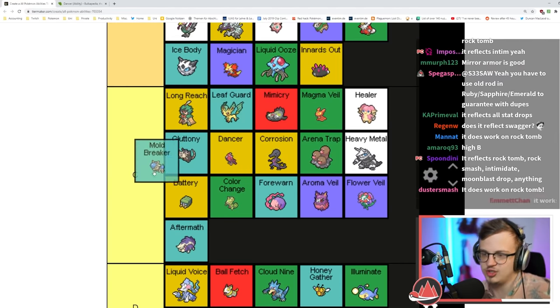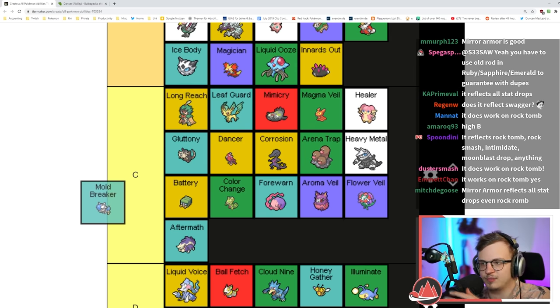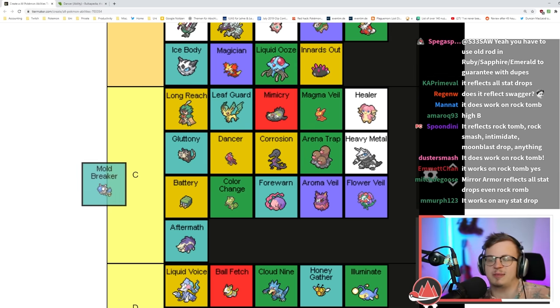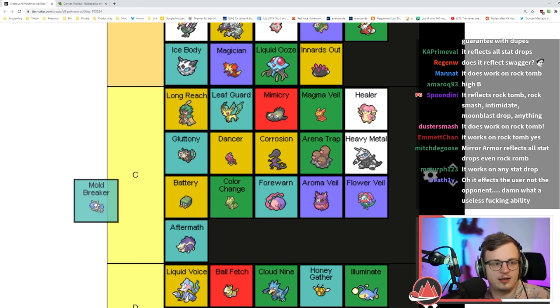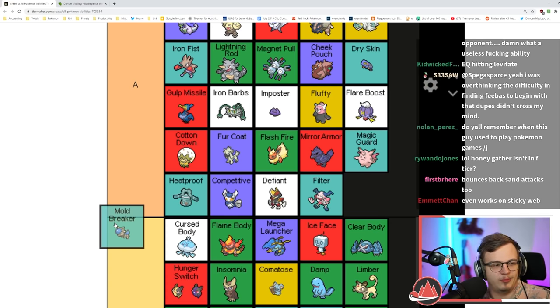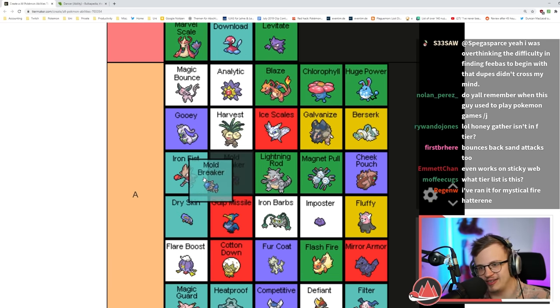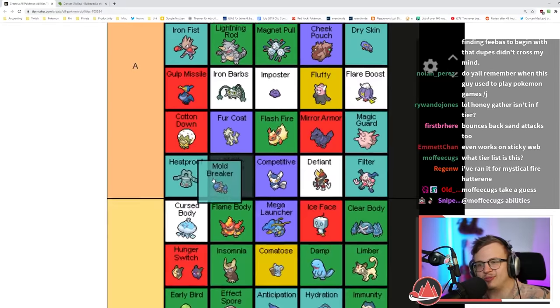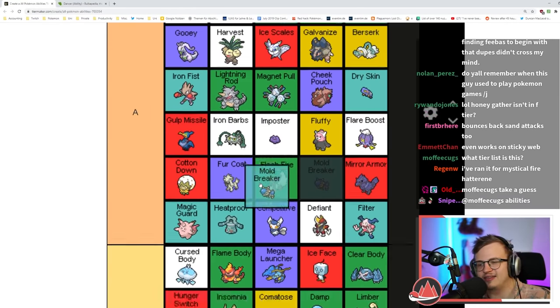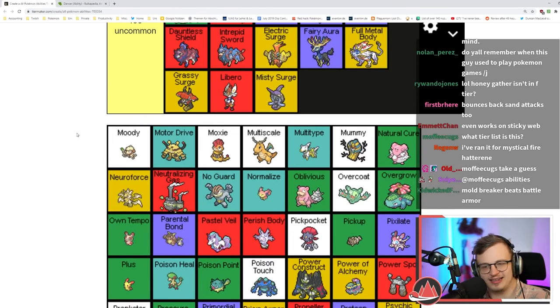Mold Breaker is really good — it makes moves ignore the opponent's ability. The most common application is hitting Levitate Pokémon with Ground types. You can also Thief from Sticky Hold Pokémon and Taunt Magic Bounce Pokémon. It's a little niche but when it works it's nice. I think it's high B tier.